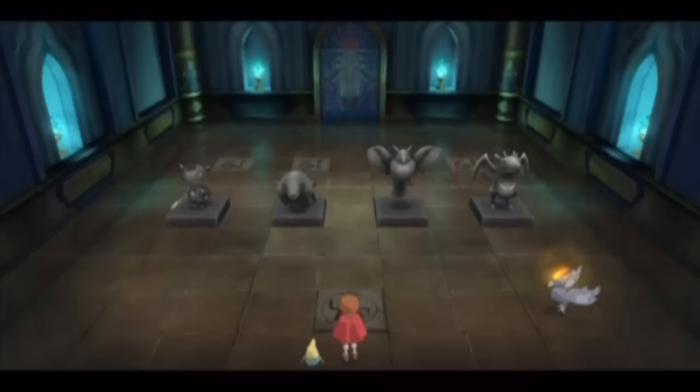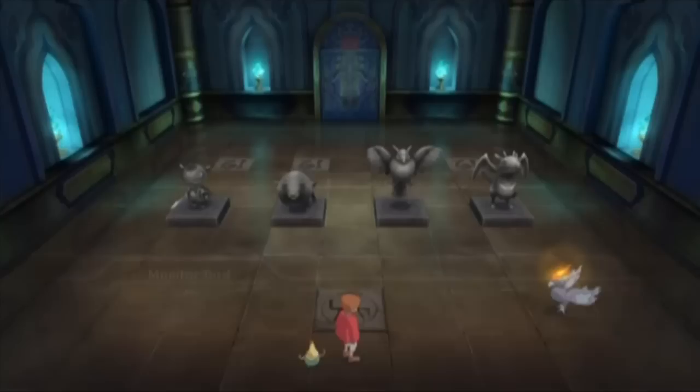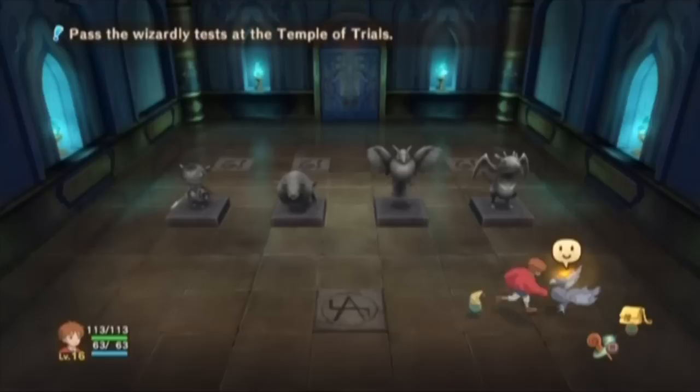This is a test of wits. So remember that spell you picked up called Puppet String? This is a test of wits. The powers of perception and reflection are the keys to solving these puzzles. Show me the wisdom upon which your kind prides itself, child of man. So basically, you gotta arrange these guys in a certain pattern, but you have no idea which pattern to arrange them by.